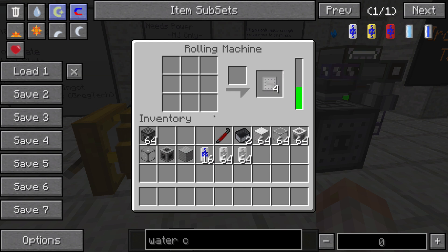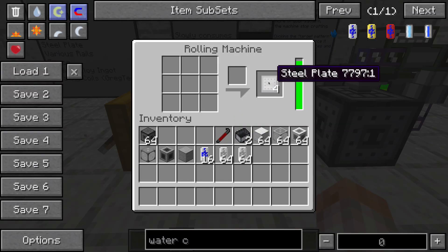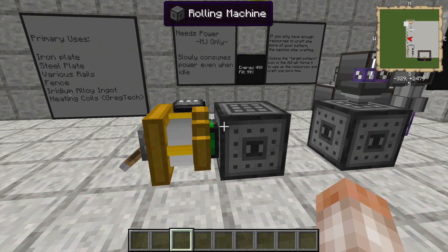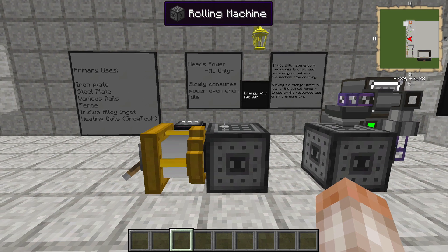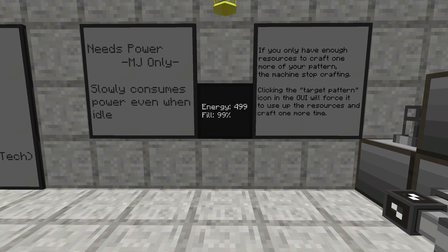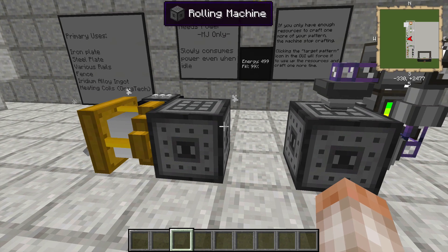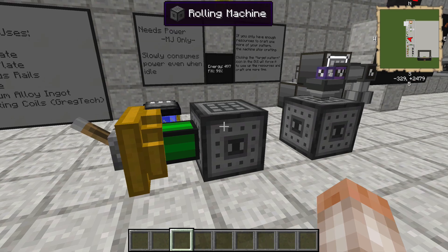It's going to craft me my steel plate, and this little low-tech 1.6 MJ per tick engine is going to crank this rolling machine back up. It's a fairly simple machine to use — you could probably crank it up with a clockwork engine. But what you do have to remember is that it's going to slowly consume power even when it's idle. It consumes 1 MJ every couple ticks or so, so keep that in mind. You don't want this thing draining your power, so feel free to disconnect it when not in use.